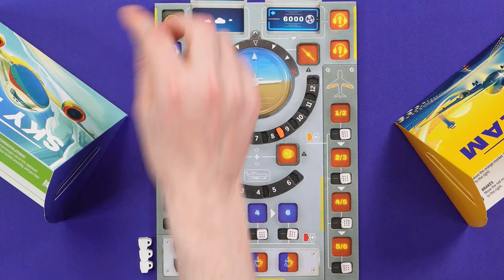Here we are in the first round at six thousand feet. This round gives us a re-roll token, which is nice, so if we don't like our dice we can strategize what we're going to do. But once we roll the dice, communication stops.